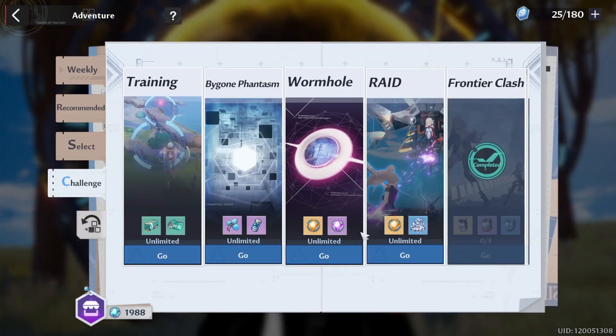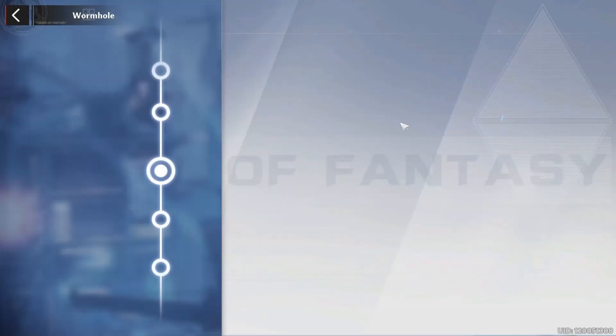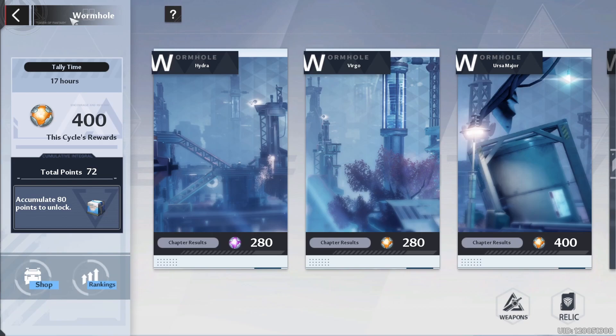After that, the wormhole will be resetting in 17 hours, so make sure you clear Ursa Major on endless mode at least once. You get 30 dust per floor that you clear, times eight floors, so about 240 dust in total. That's a nice bonus in addition to the cycle rewards which should be handed out tomorrow.